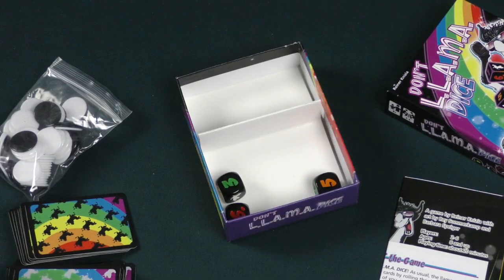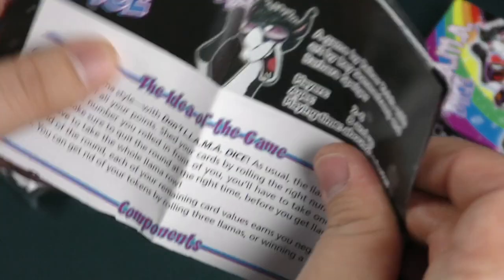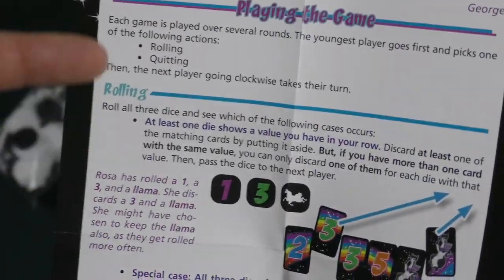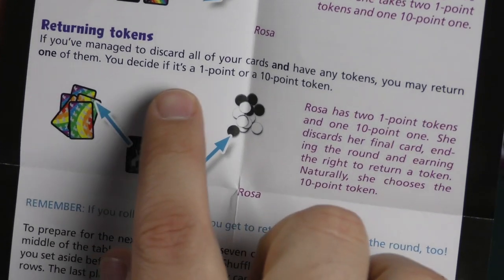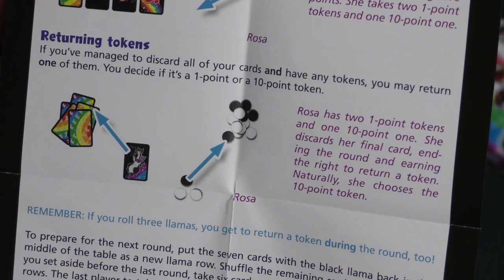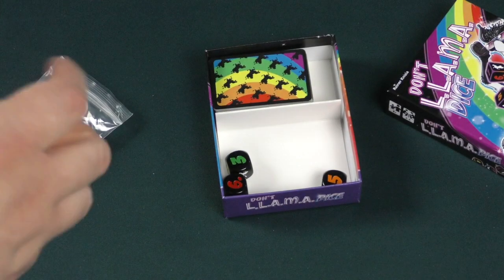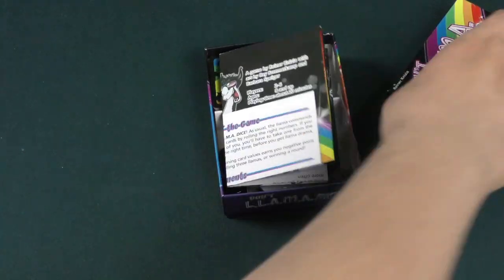All right folks, there's not really terribly much to it, but we can take a look at the rule page really quickly — and I do mean rule page. Set up: you have seven cards in front of you, then you roll the dice and try to eliminate cards that match. There's something about being able to remove tokens. If you manage to discard all of your cards and have any tokens, you may return one of them — you may decide if it's a one point or a ten point token.